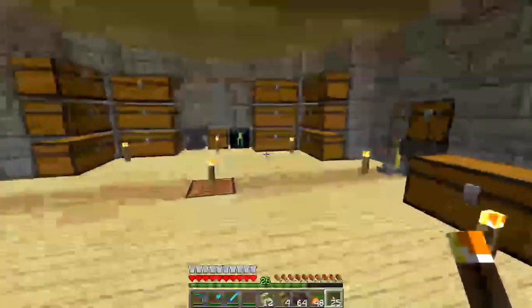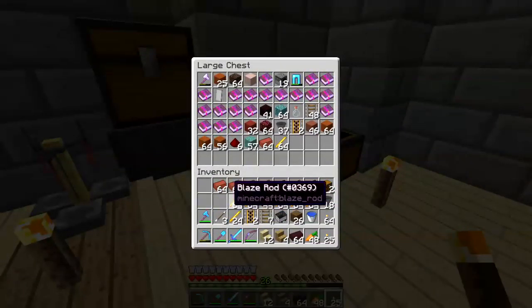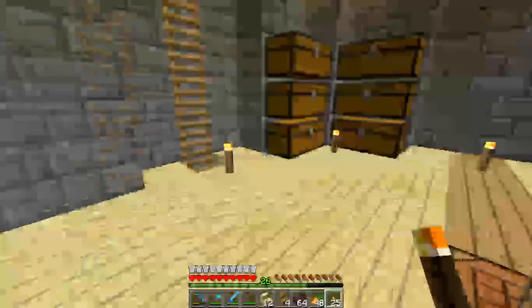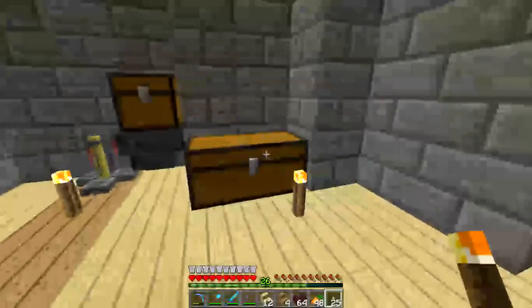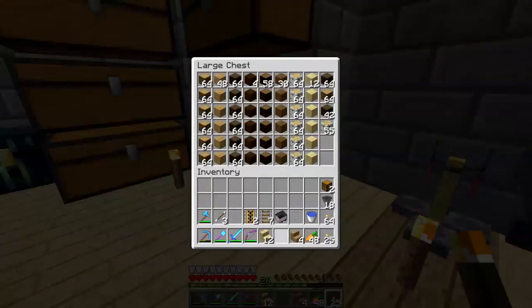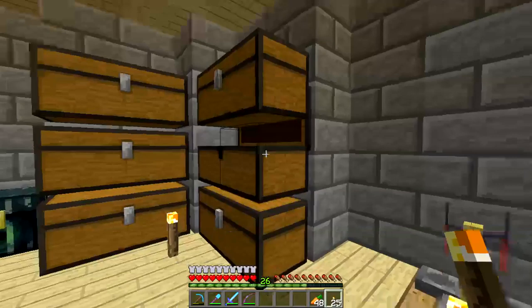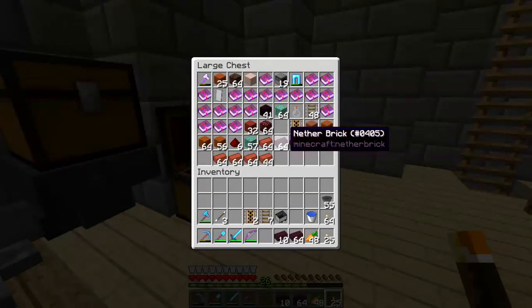I have no room in my inventory for anything. Let's junk this. Blaze rods don't go there — I know where they go. There you go. I've got a whole chest of blaze rods. Wood doesn't go there, that has its own chest. I seriously didn't have any... okay. You know what, I'm actually going to sort this — this is going to bug me.